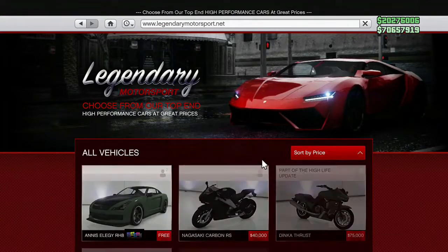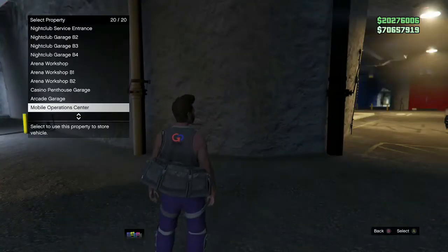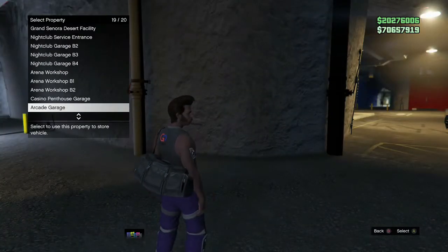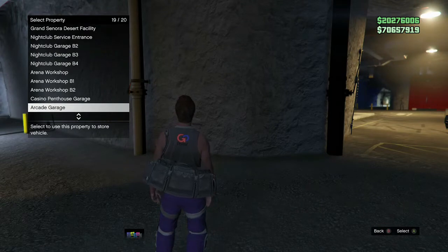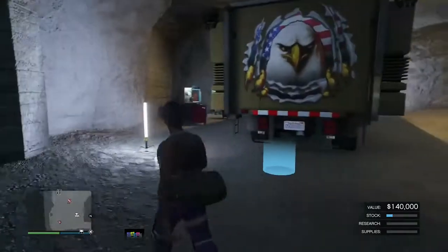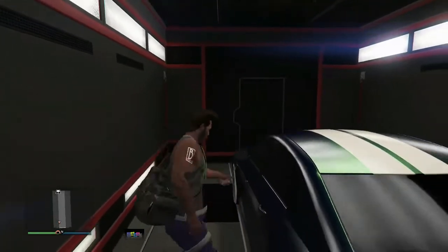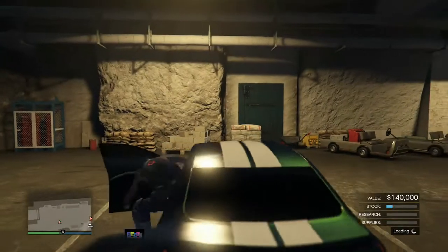Purchase some free LG RH8s and put them in your arcade garage. Then put the car you want to duplicate in your MOC and drive it out. I recommend duplicating a Benny's vehicle or an arena vehicle for the best value.